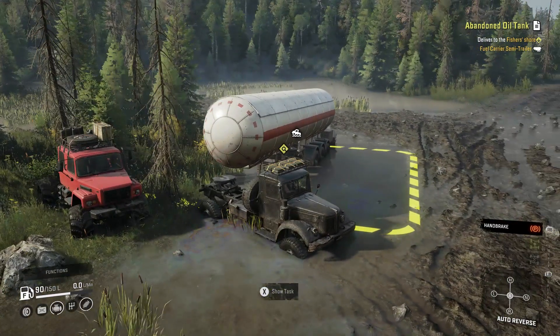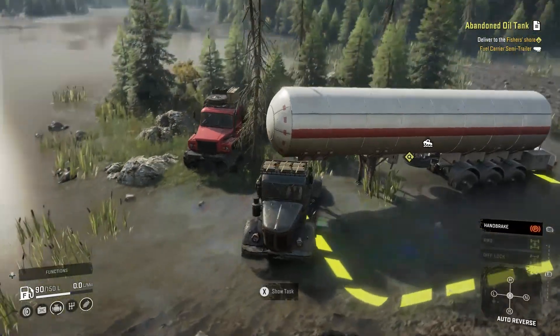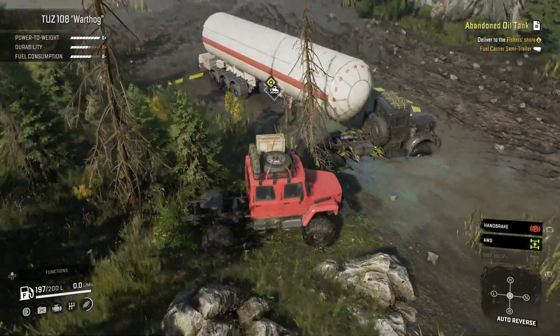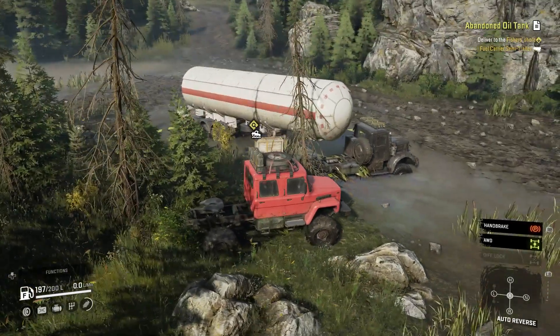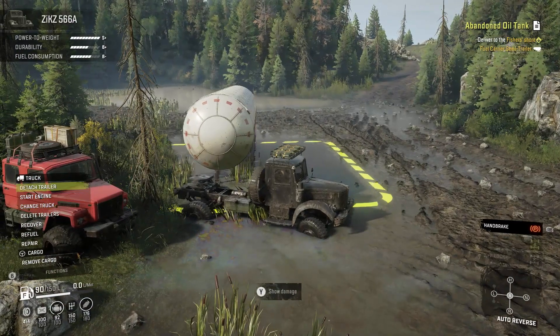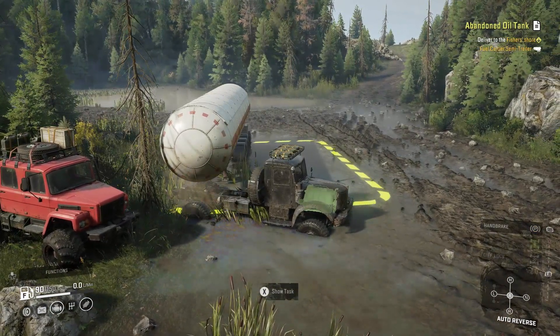Alright guys, so in the last video I said we were going to use the Warthog for this. Apparently it won't work. The saddle doesn't leave enough room because of the overhang of the front end of the tank. So we are using the Zyx-566A and we are going to be doing the task which is called Abandoned Oil Tank.